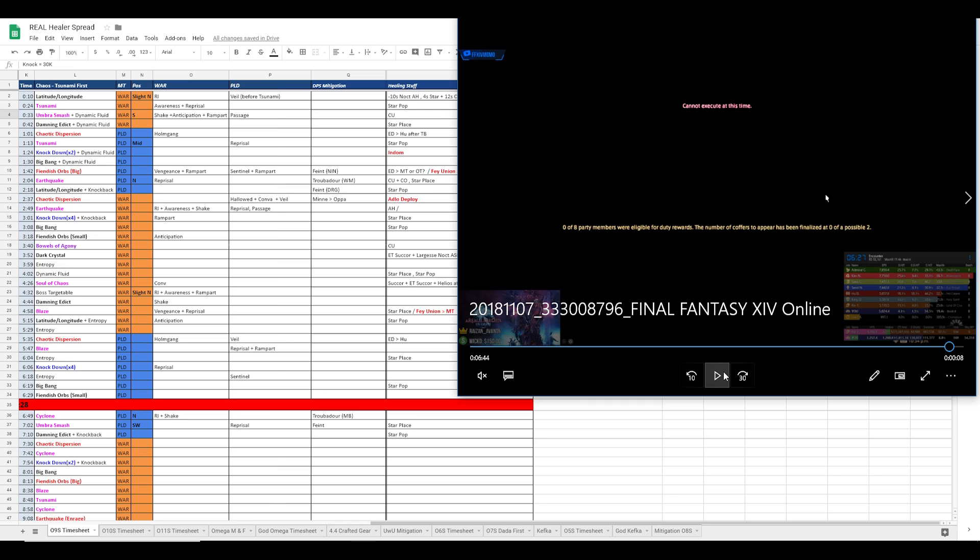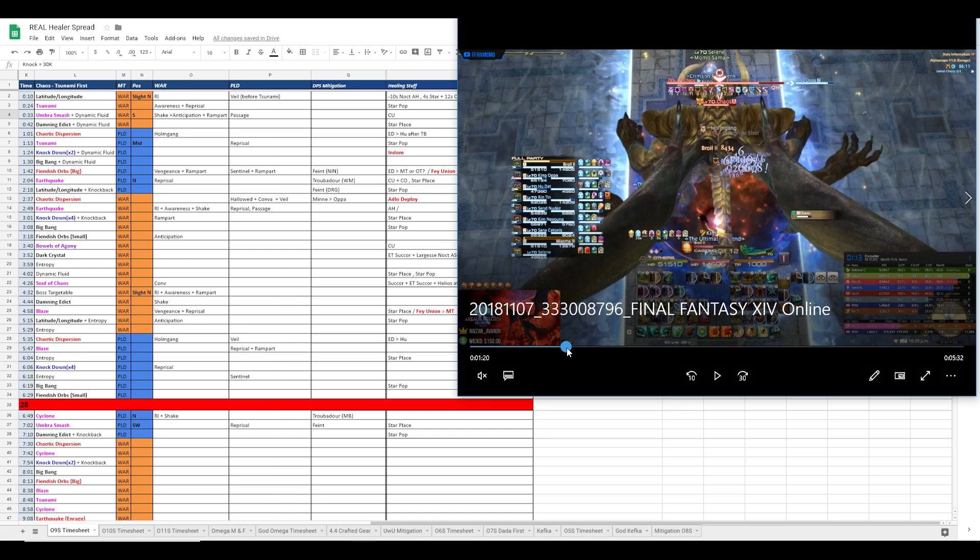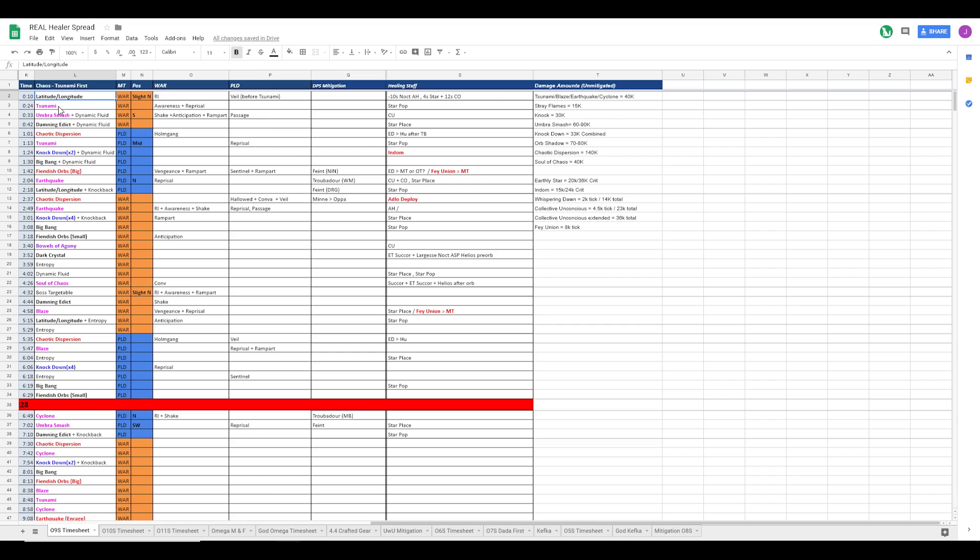That's the end of the basic analysis of the video. But before we end, I'm going to give you insight on how our brains work for this. Like I used the tsunami analogy - it does around 40k, star tops us before the next hit of damage which is 60 to 90k. Collective will top us before tsunami.